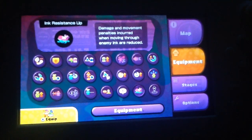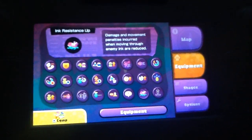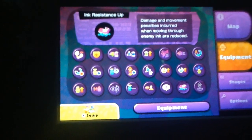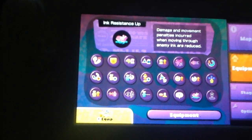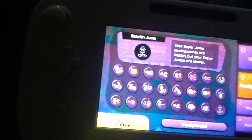Ink Resist Up reduces the damage and movement penalty that occurs when you're in enemy ink - if you have it, you'll move a little bit quicker in enemy ink. And finally, Stealth Jump, which is actually way better than Quick Super Jump - it allows you to do a Super Jump without telling your enemies exactly where you're jumping to. So that is every single ability.